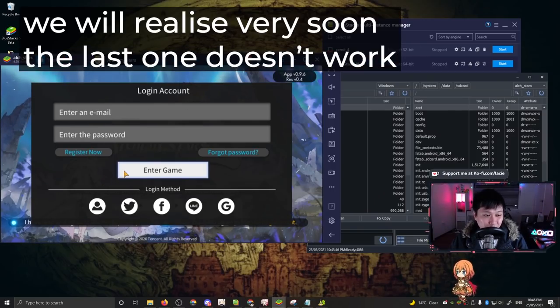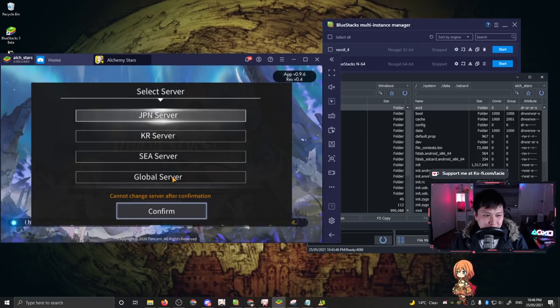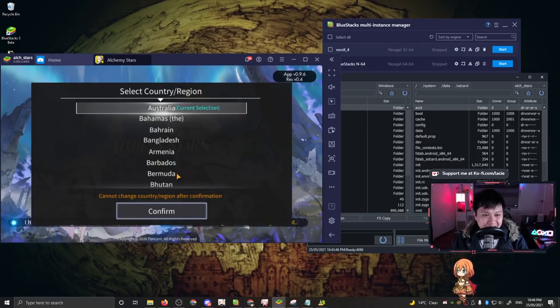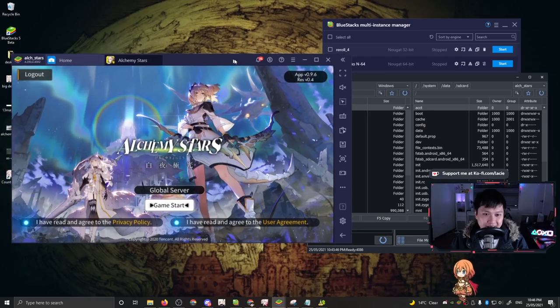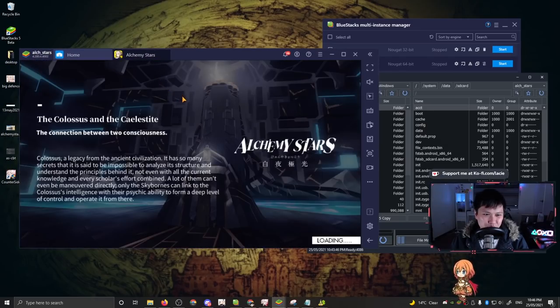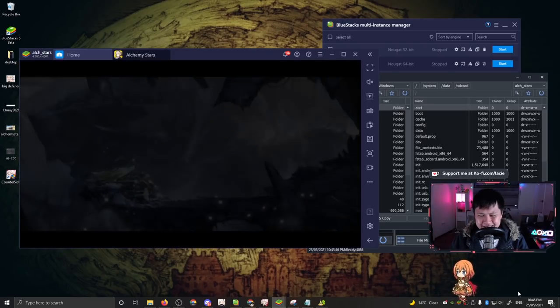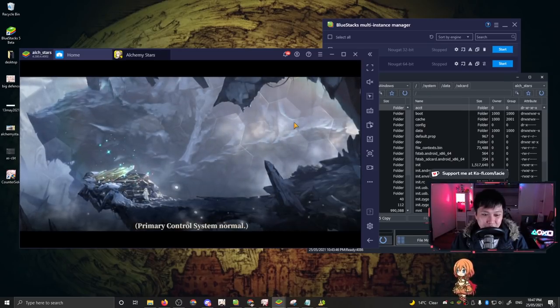I'm going to take you through the reroll itself and what I'd recommend doing. Start off with the guest account — go into the game, pick the global server or whichever server you're on. It's going to ask where you're from. Hopefully we're going to just start the game and away we go. I'm going to skip through the tutorials real fast — it's really easy stuff. It's about 10:46 now; I'm pretty sure it takes less than five minutes to reroll.